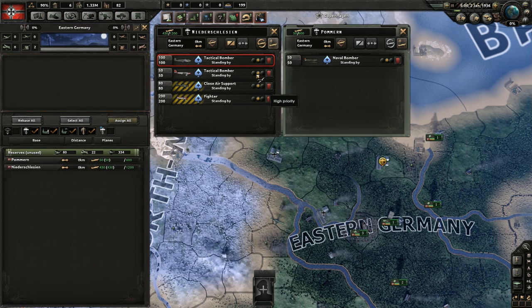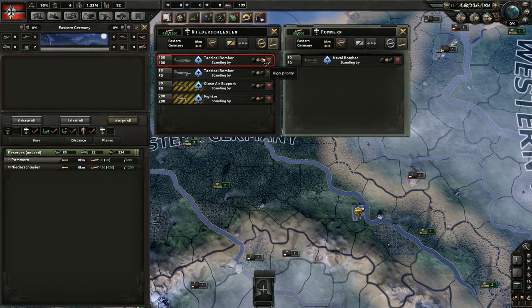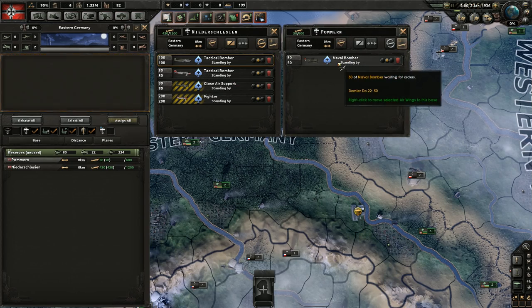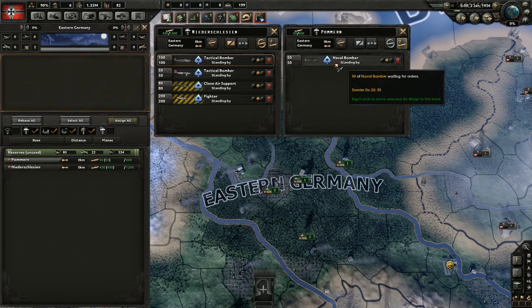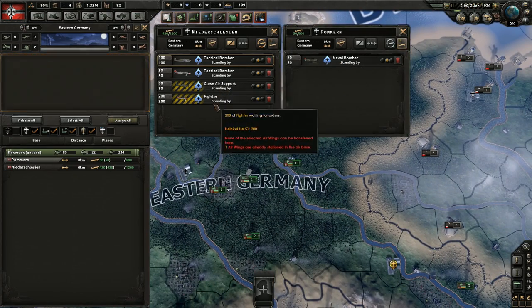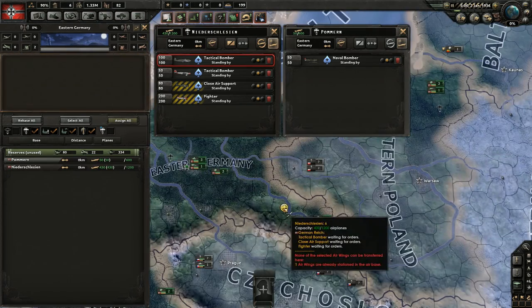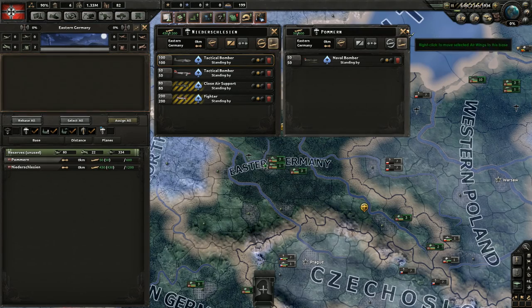This is the equipment priority for the air wing — set them to low priority to be the last to get new equipment, or high priority if they're on the front and need the newest fighters first. The lines on the map can be yellow or red — this is your coverage, showing how well planes can cover their assigned area. Bombers and naval bombers have good range so they cover their entire assigned area. But close air support and fighters show yellow, meaning they can't completely cover their area. Red would mean the range barely reaches that area at all, likely because it's too far from the air base.